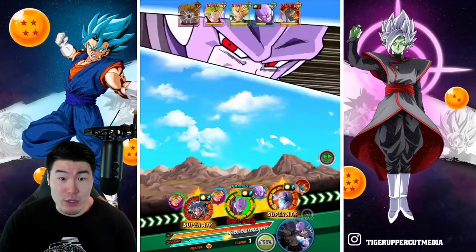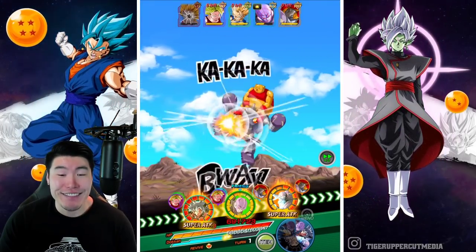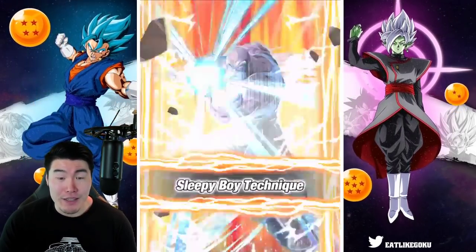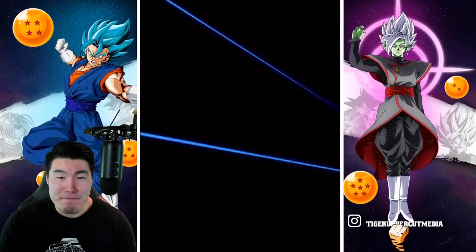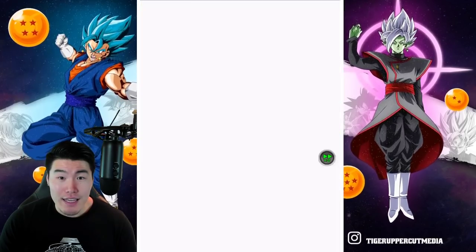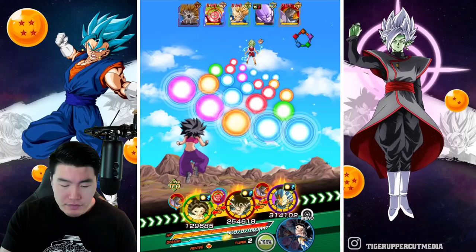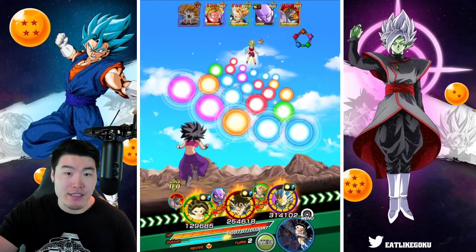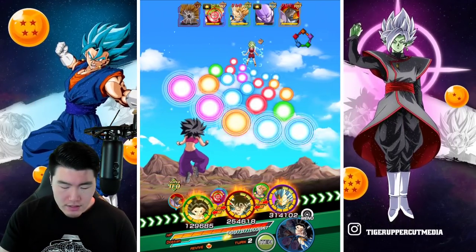Now if this guy can get an additional super attack - is what I wanted - but it's okay. You did your job, you got the stun. That's all I really needed. And Master Roshi with a stun too - okay, so we got two people stunned now. Hit stunned and Kale is stunned.